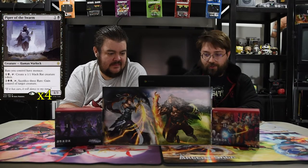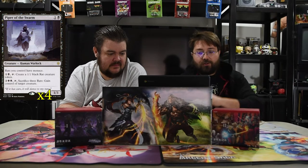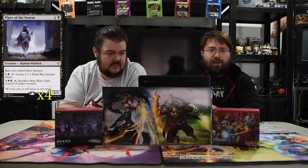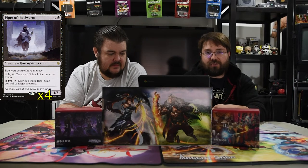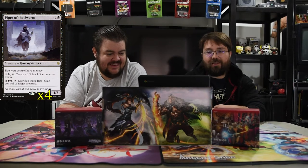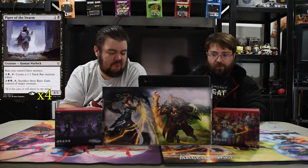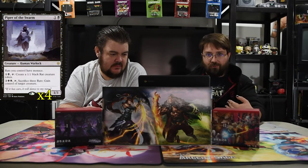Now this is a wild one. It's Piper of the Swarm — one and a black, 1/3. Rats you control have menace. Pay one and a black, tap, sacrifice a 1/1 black creature to create one. Then pay four and sacrifice three rats to gain control of target creature. This deck is very long-winded — tiny small creatures with utility — but it can get there. You don't know how scared people are of this guy. They use their removal immediately on this 1/3 for two. It stops aggro really quick, and being able to just wait, see what they play, kill it with a spell, make a rat token, and keep doing that until you can steal their creatures is pretty good.